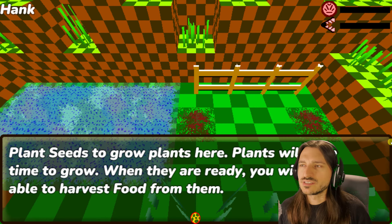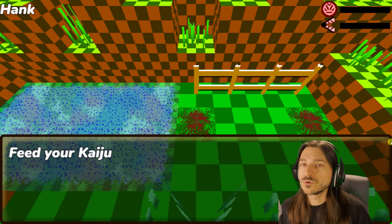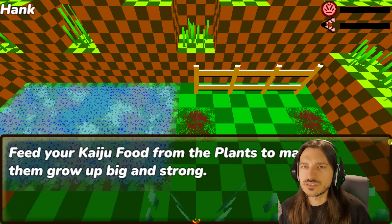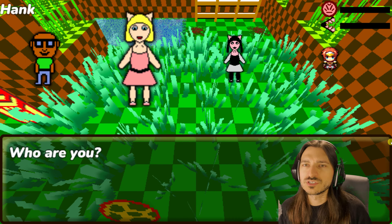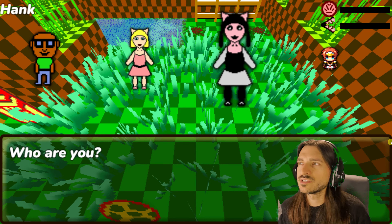Plant seeds to grow plants here. Plants will take time to grow. When they are ready, you will be able to harvest food from them. Feed your Kaiju food from the plants to make them grow up big and strong. We have a character selector. These two characters are from another Wrath of Wood game, so that's fun.